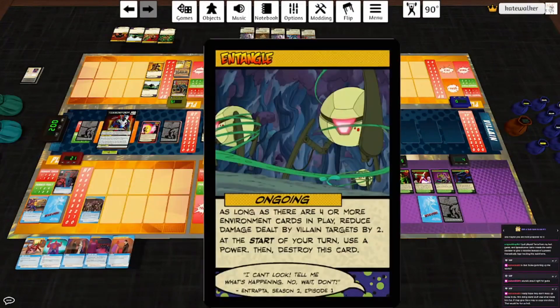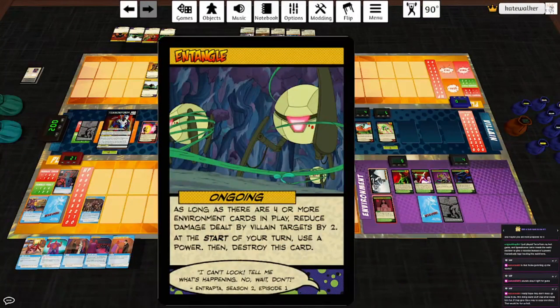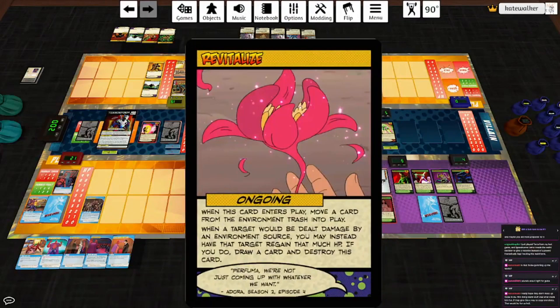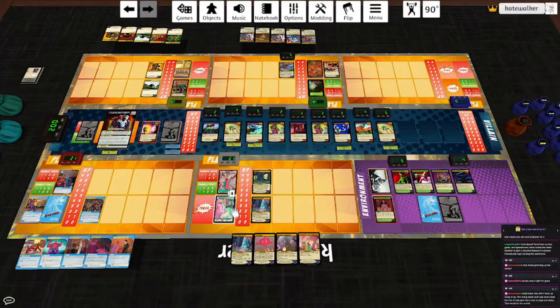We do not want the Lower Cranial Aperture Laser. Draw a card. Let's Entangle — as long as there are four or more environment cards in play, reduce damage to all villain targets by two. At the start of your turn, use a power, then destroy this card. I think we could use that right now because I can't get rid of anything else. She's going to let herself draw a card, and Hakka draw a card, then she draws a card.